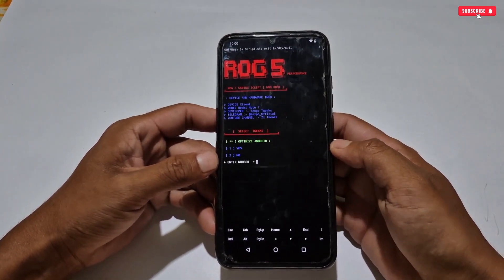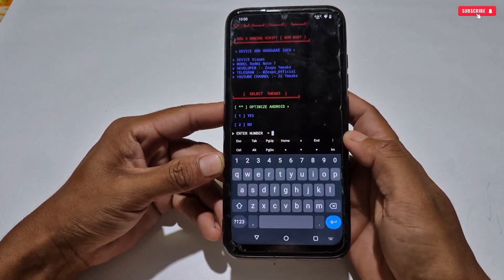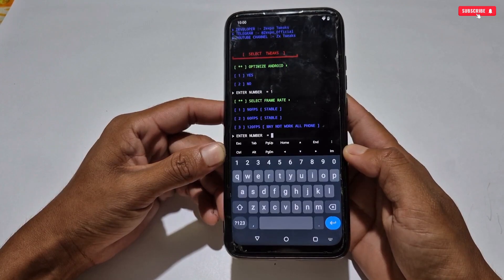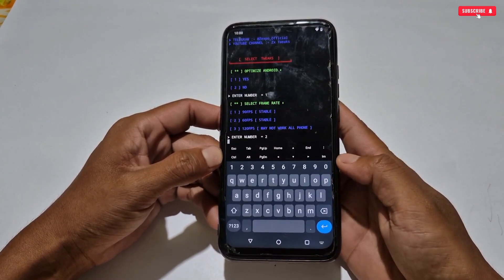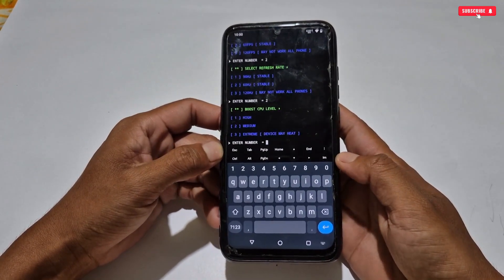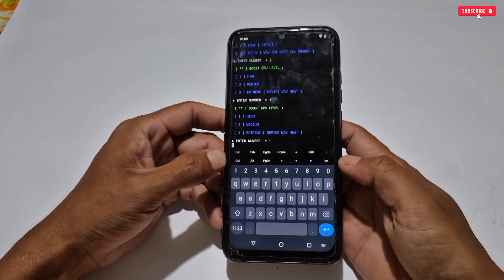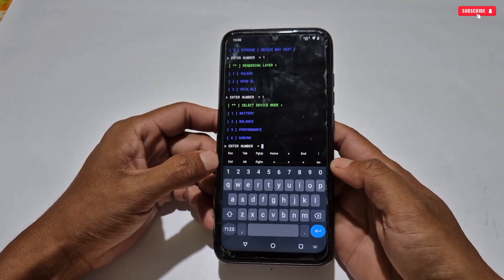If your phone is not rooted, simply tap Execute — the flashing process will start automatically. Now we have to select and activate the tweaks one by one. The first tweak is Optimize Android. Open the keyboard, type the number to activate the tweak, then hit Enter. Next, select your frame rate according to your phone's limit — I'm selecting 60 FPS because my phone supports max 60 FPS; if yours supports higher you can go up to 120 FPS. Follow the same process for refresh rate, and select all other tweaks according to your needs.